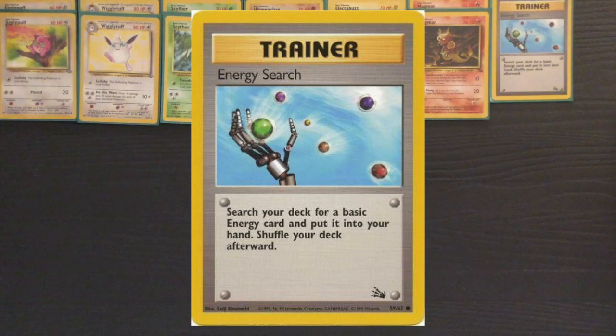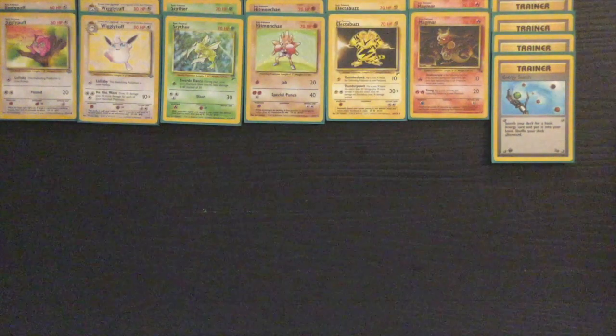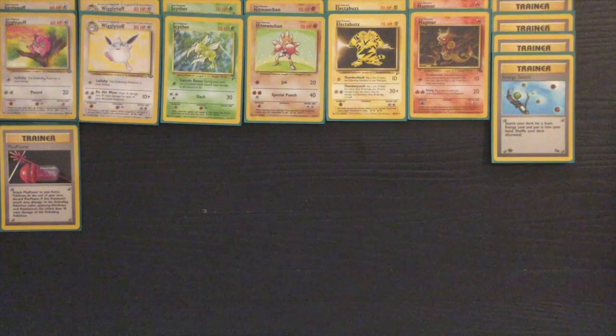I'm running a 2-2 line of Wigglytuff with two copies of Scyther, Hitmonchan, Electabuzz, and Magmar, which I think are the four best Haymaker cards for the Base-to-Fossil format. I think comboing Scyther with Switch is more deck-efficient than running Dodrio.